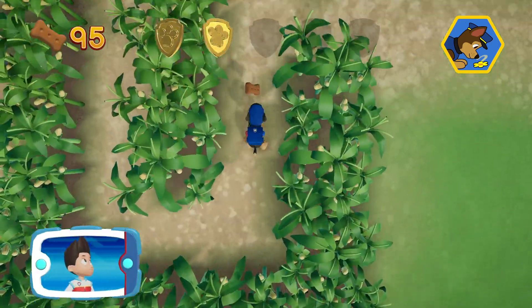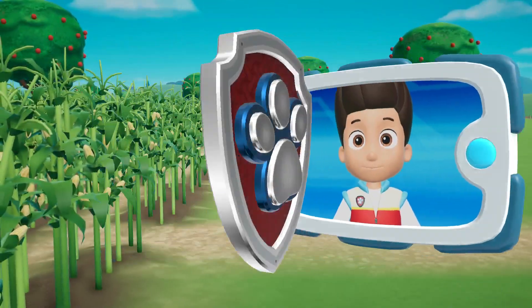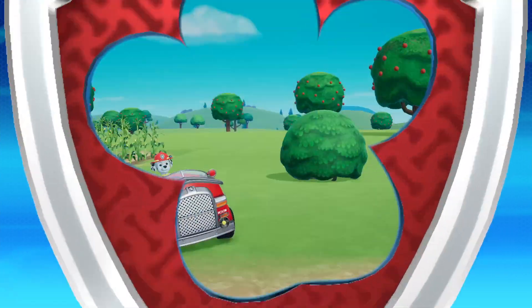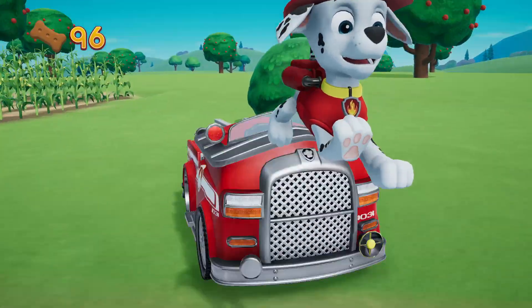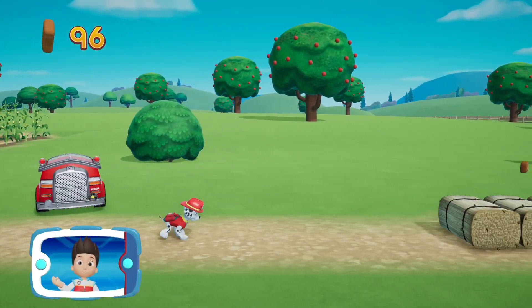Remember, you can press the A button to help Chase find the way. Marshall! We're about halfway to the end!